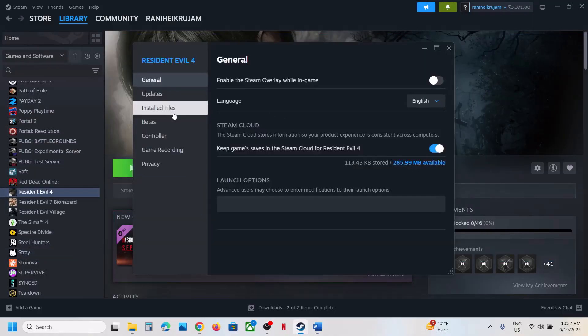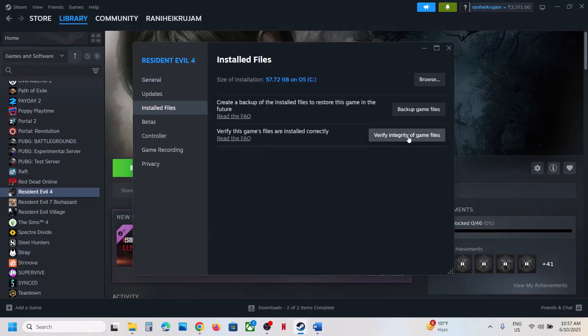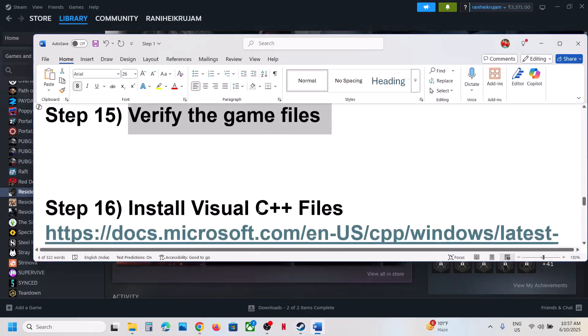The next step is to verify the game files. Right-click the game, go to Properties, go to the Installed Files tab, and click 'Verify Integrity of Game Files.' Once verification is 100% complete, launch the game and check.